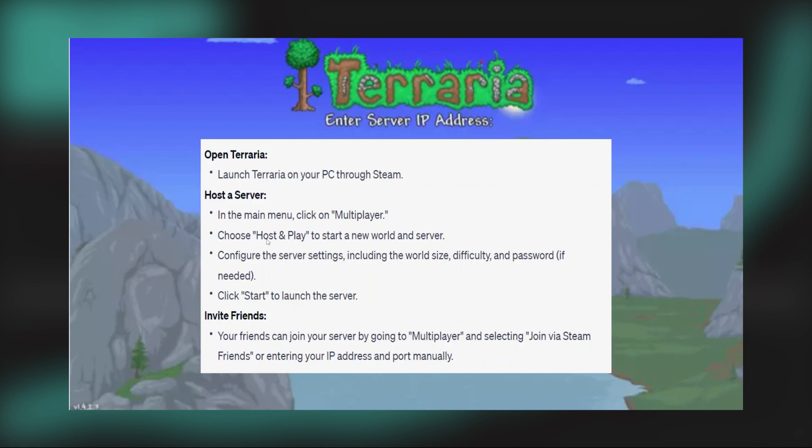After that, you need to choose host and play to start a new world and server. After that, configure the server settings, including the world size, difficulty, and password. Then click start to launch the server.